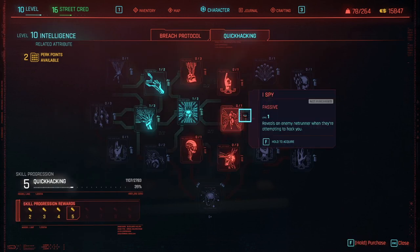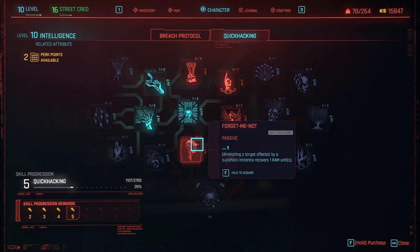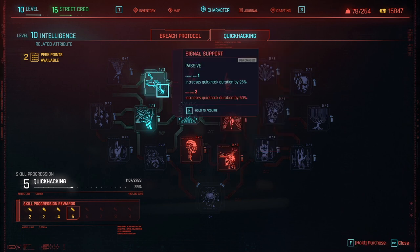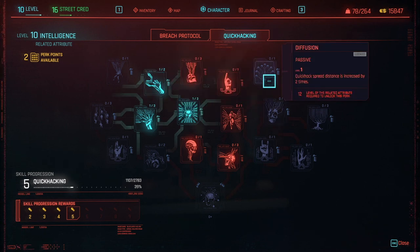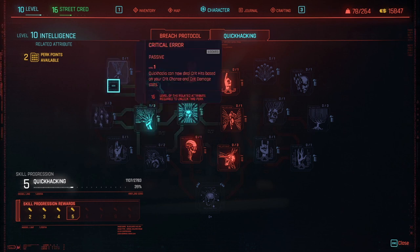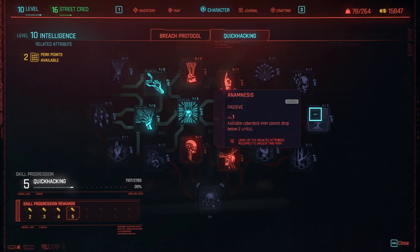I Spy reveals an enemy Netrunner when they're attempting to hack you. With Forget Me Not, when you kill an enemy with a Quick Hack, you get one RAM back — great with Contagion, since insta-killing multiple enemies gives RAM back for each kill. Bio Synergy allows RAM to be recovered during combat. Blood Wear increases Quick Hack duration. Signal Support does more damage and works well with Contagion. Diffusion increases Spread Distance, also great for Contagion. With Plague, Quick Hacks that spread can jump to one additional target per tier. With Critical Error, Quick Hacks deal crit hits based on crit chance and crit damage stats. And Immensis prevents RAM from dropping below 2 units, so you always have at least one Quick Hack available.